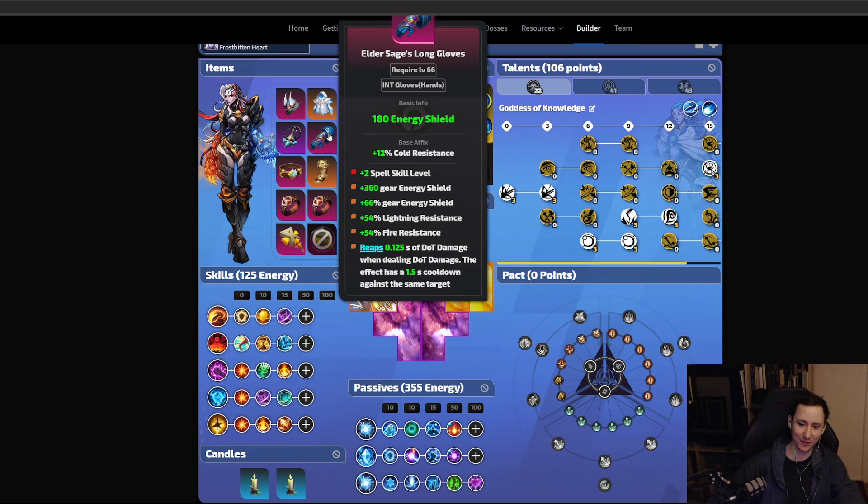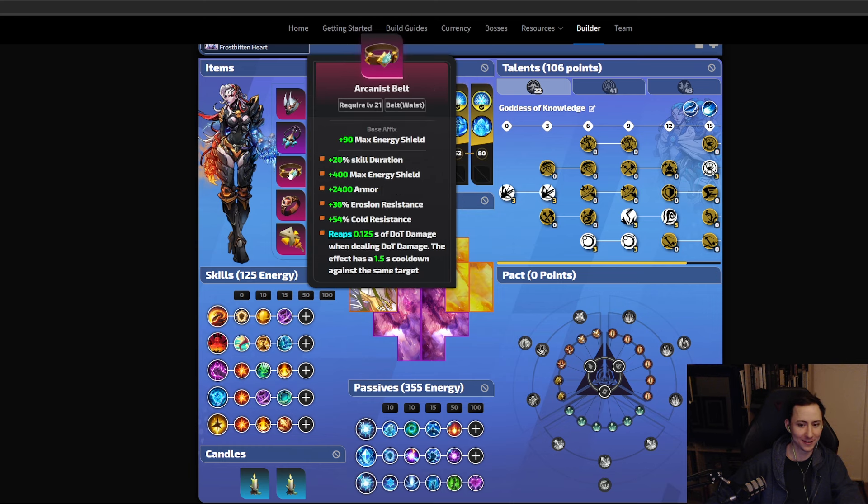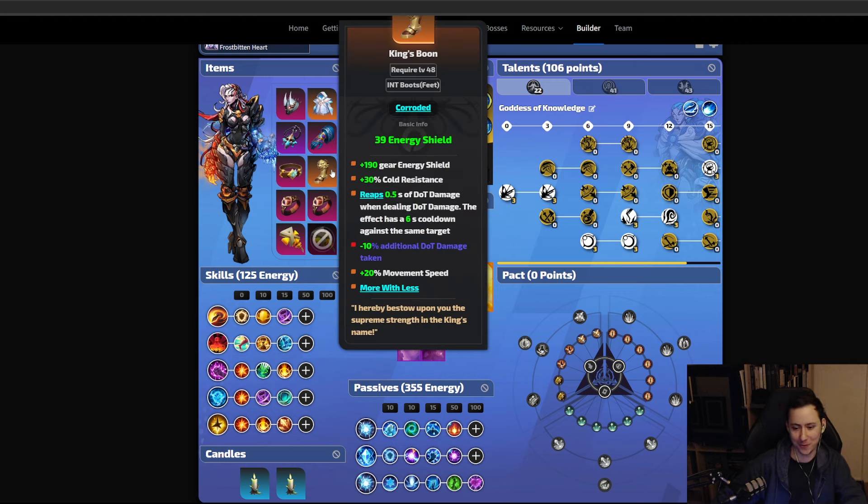For gloves, get plus two Elder Sage Long Gloves — they give plus two spell skill level, a ton of energy shield, and you can fill in resistances and the reap mod if you can fit it. For your belt, get a prefix with skill duration, since skill duration definitely increases your damage, then fill in energy shield, armor, erosion resistance, and reap's damage if possible. The boots are King's Boon Boots — you don't specifically need these corroded to T0, but be mindful that you will take additional DoT damage if they aren't.